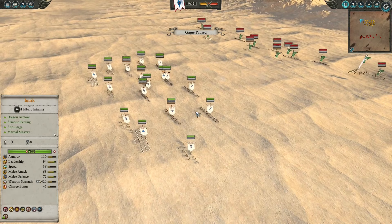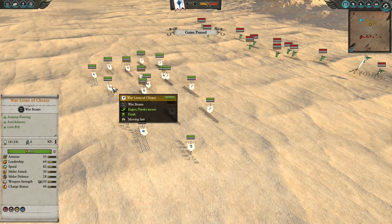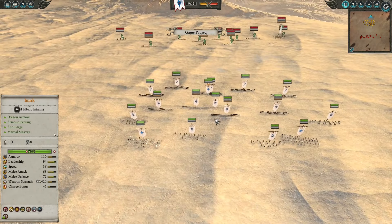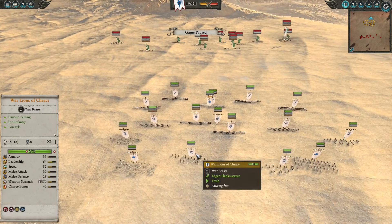For the build, we have a line of War Lions of Trace — 4 of them, which is the maximum limit you can bring. These guys at the back provide mobility, anti-infantry, and armor piercing, a very specific role they fulfill.